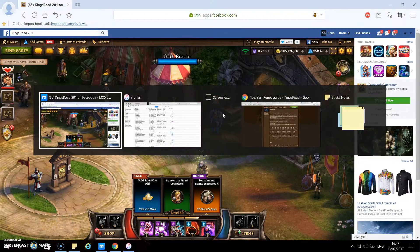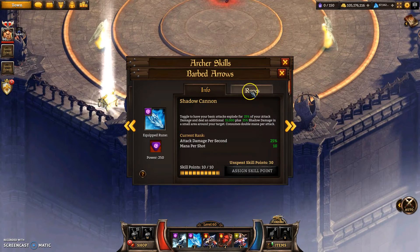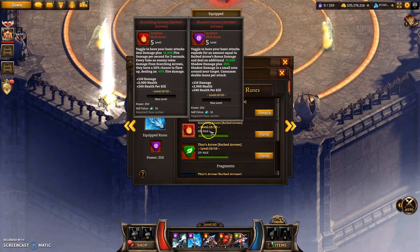On to the next one — it's the archer one. The archer skill rune is interesting. It's probably the best out of these three. However, it's not as powerful as Scorching Arrows. It's actually really nicely balanced, I think, because Scorching Arrows was always a bit too powerful.